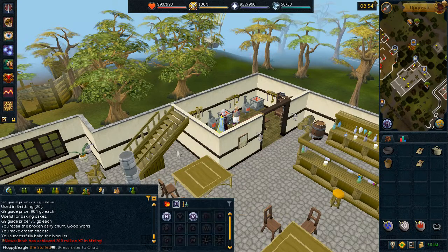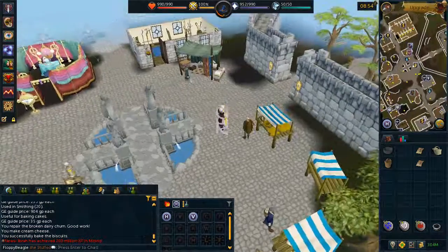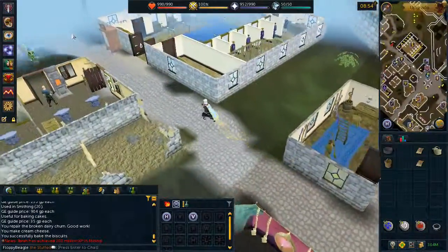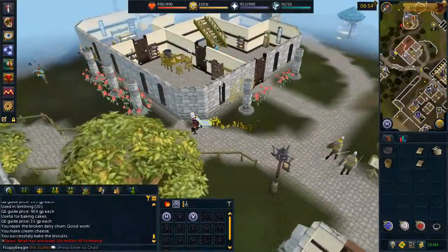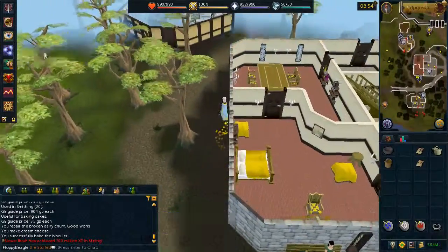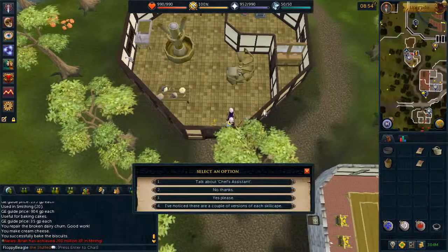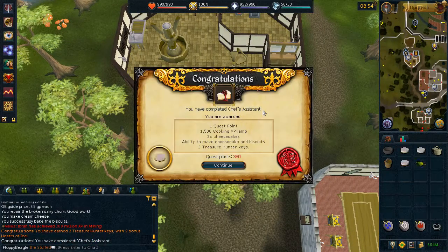Finally, return to the head chef. Choose the first chat option. And quest complete.